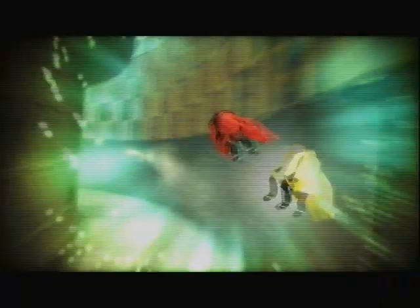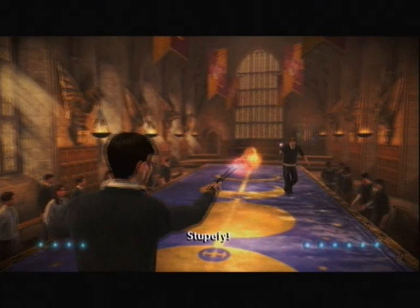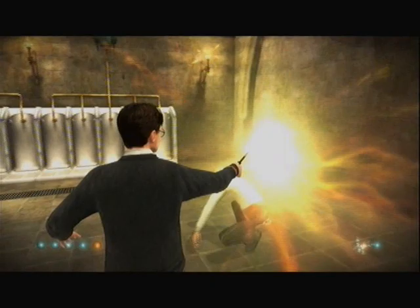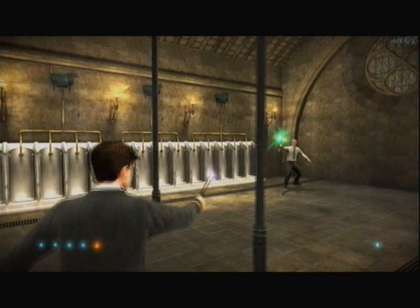Then there's dueling, which consists of circling your opponent with the left analogue and casting one of five spells with the right analogue. Dodges to the left and right are controlled with left and right triggers respectively. This could have been fun or interesting if they weren't so frequent and so easy. Defeating opponents in dueling clubs or a boss is simply a matter of knocking them down with Expelliarmus, then spamming Stupefy in their face — and these same tactics can be applied to just about any duel in the entire game.